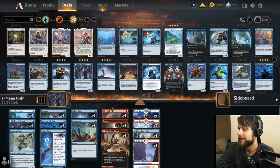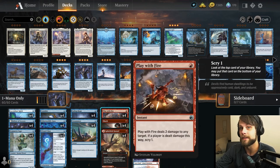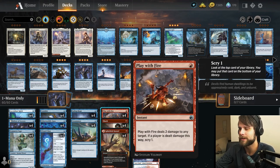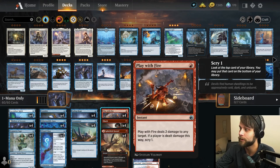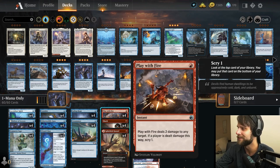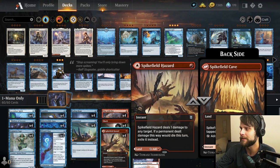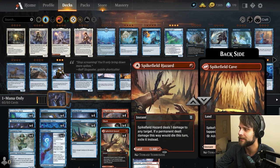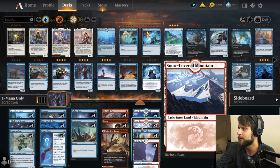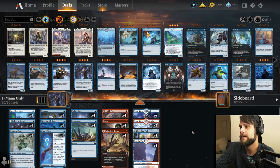The red splash is very strong. We have Shock and Play with Fire, both dealing two damage to anything, helping us finish the game. Play with Fire's Scry is really good — we want to flip Delvers and find the cards we need since all our spells cost one mana. We also have Spikefield Hazard, which isn't necessarily a great option but deals with threats right off the ground as a removal spell that exiles things. Worst case, it's a red land, giving us up to 22 effective lands with only 18 basic lands in the deck.